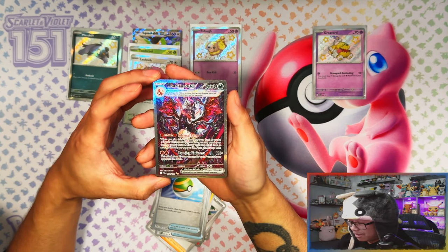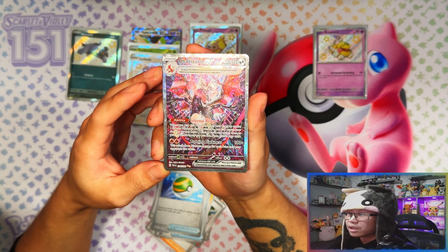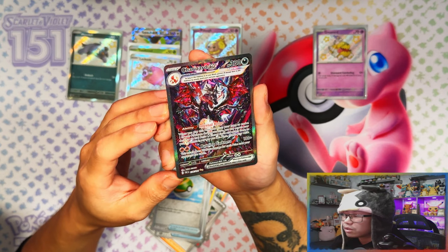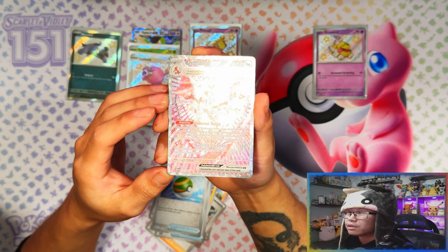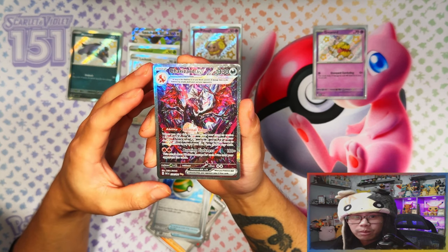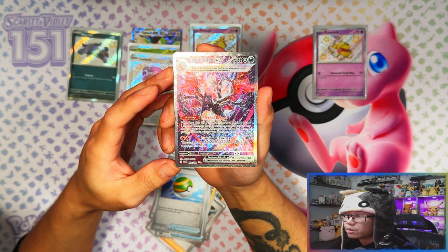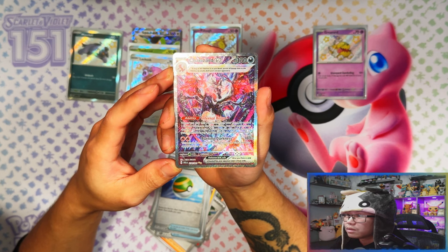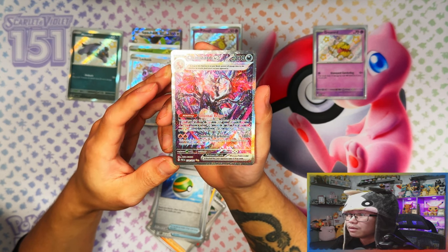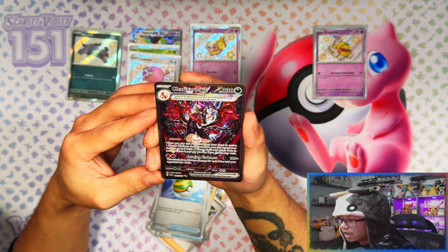Wow! Oh my god, this thing is beautiful. I wasn't sure at first but this thing is beautiful. I think the camera is not gonna do it justice. Last pack magic — from the Tectical collection. I take back my words, I take back my words. Holy moly, we've just pulled probably the number one chase card in the last pack of these Tecticals! This thing is absolutely beautiful — in person, way better. This card is an absolute beauty!